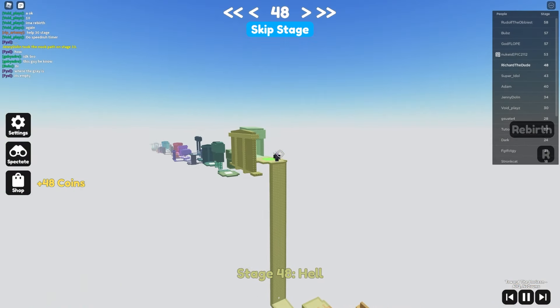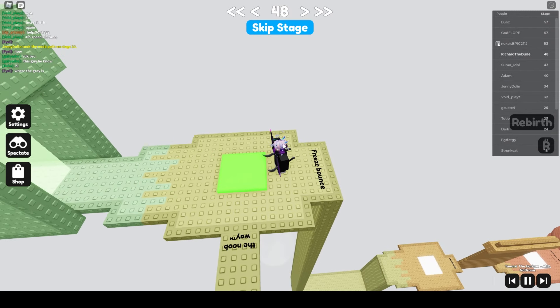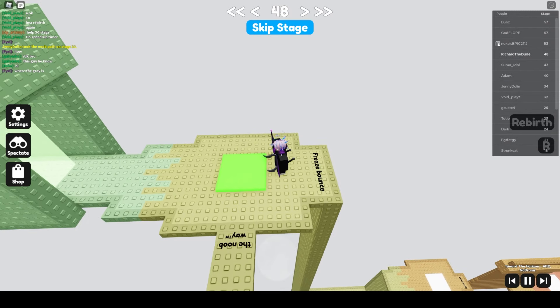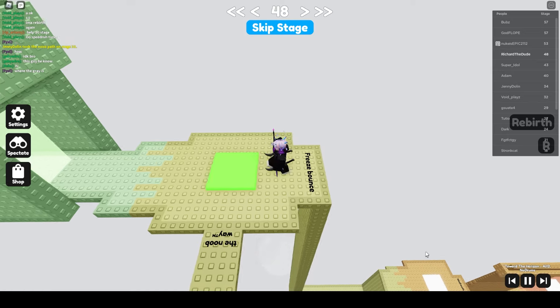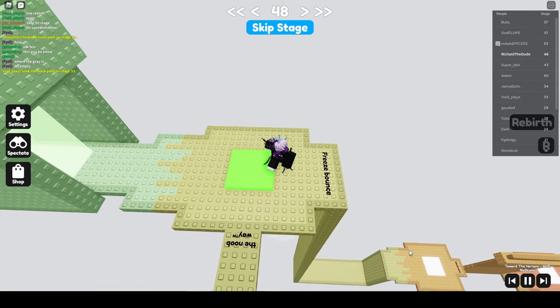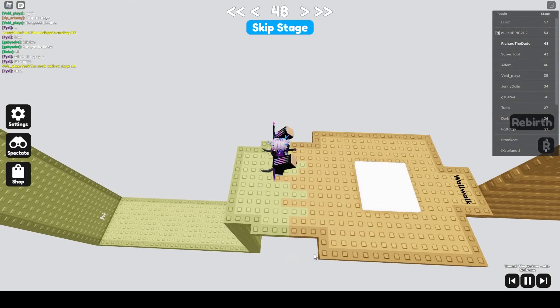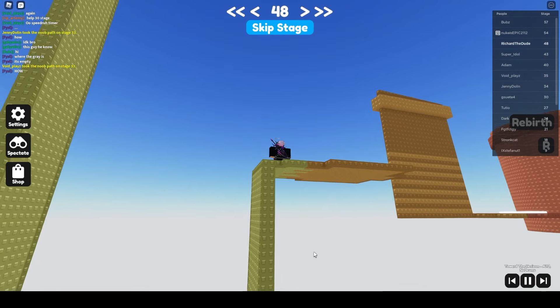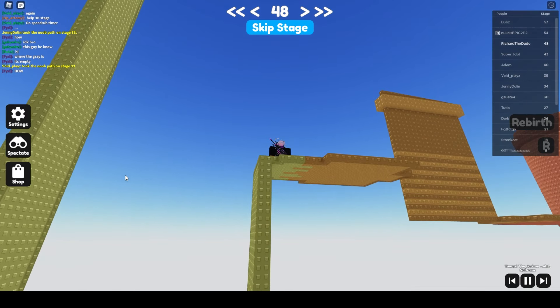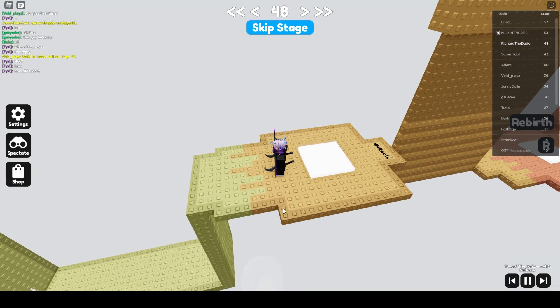Freeze bounce — I think I need to go to 60 fps for this. You want to freeze while you're inside a block. We did it! I think there's supposed to be a block somewhere and if you freeze inside it, it just bounces you really high.